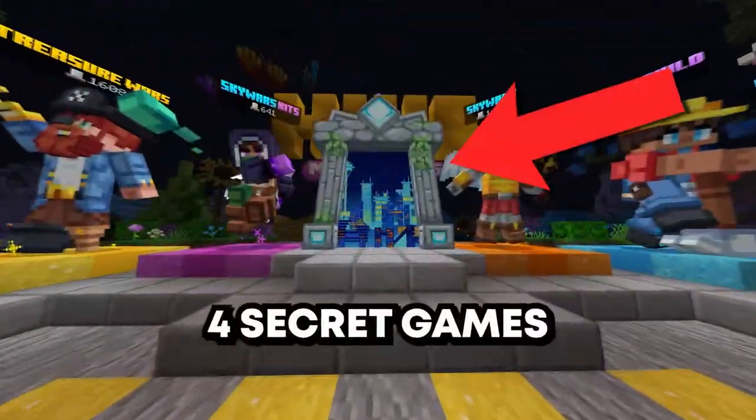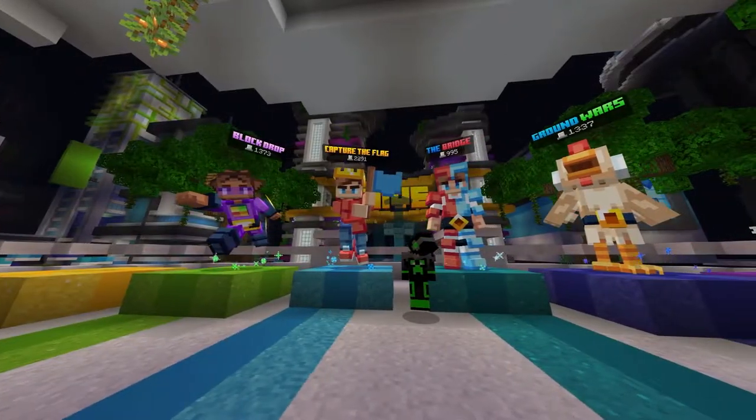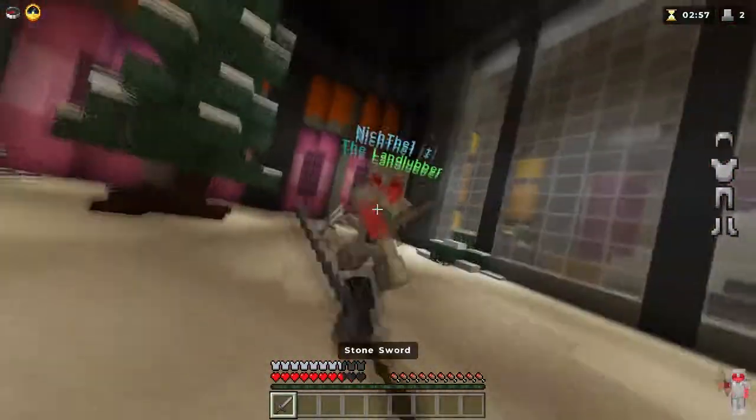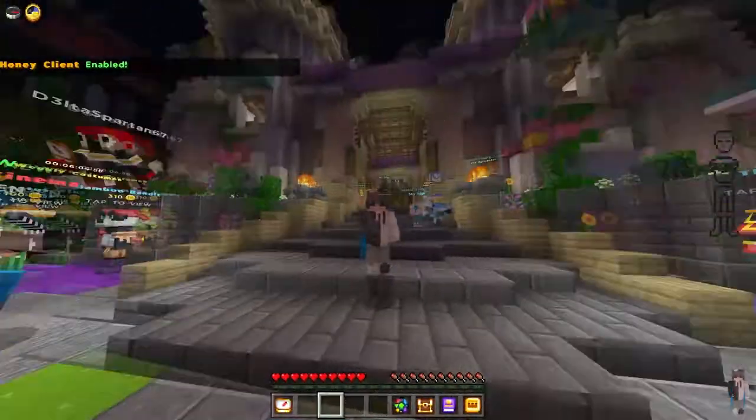Did you know that the Hive added four secret new game modes in the mixed arcade update? I'm not talking about the obvious ones — I'm talking about the hidden ones. That's right, the Hive added Duels, Spleef, Parkour, and one secret one I'll show you at the end of this video. So let's get started.